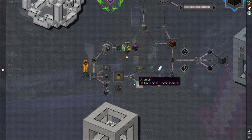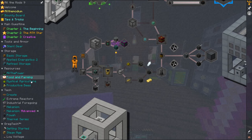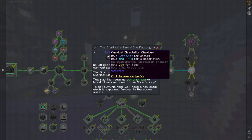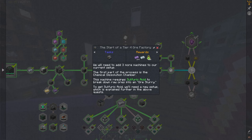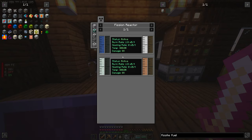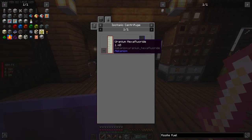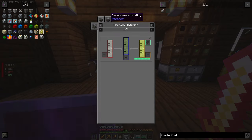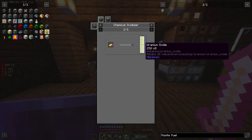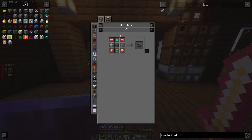We need to go through this whole path to get to this path? That's silly. We need the chemical dissolution chamber. So if we need fissile fuel, let's look through fissile fuel and see how it's made. This fuel is made in an isotropic centrifuge and it needs uranium hexafluoride.